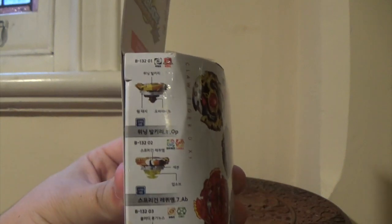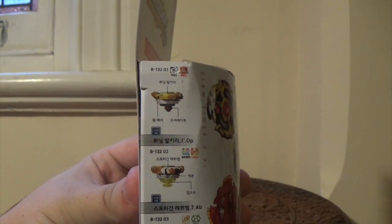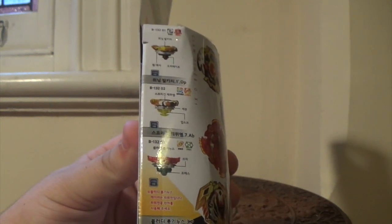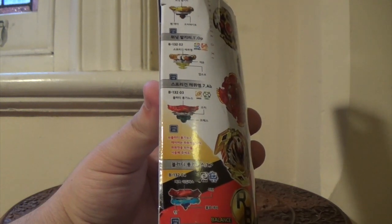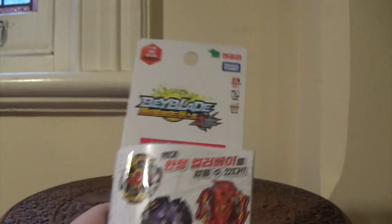And on the side here — that's Winning Valkyrie 1 Dash Operate, Spriggan Requiem 7 Absorb, and there's Bloody Longinus here — Bloody Longinus 3 Press. And the Zed Achilles 13 Turn Blow Dash. So we're just going to see what we get.